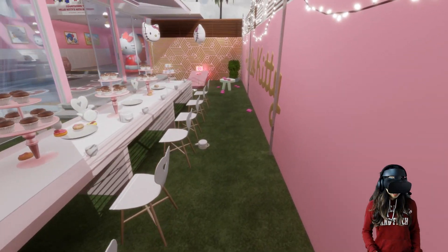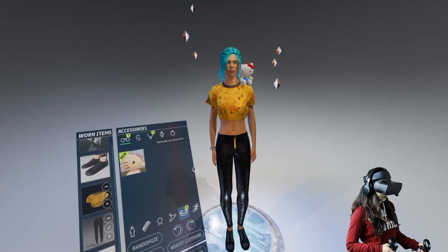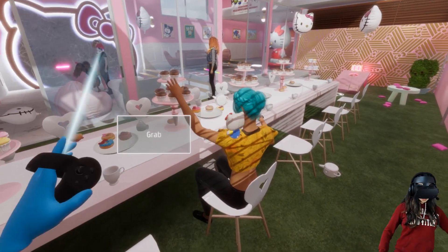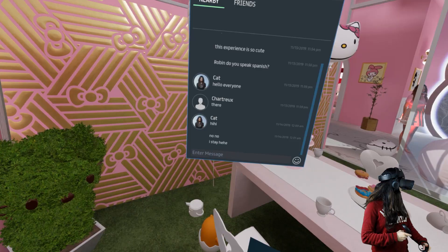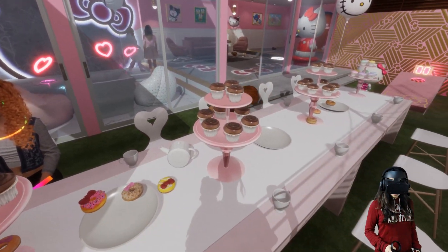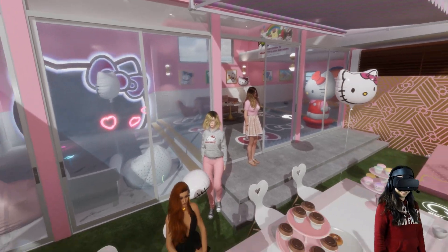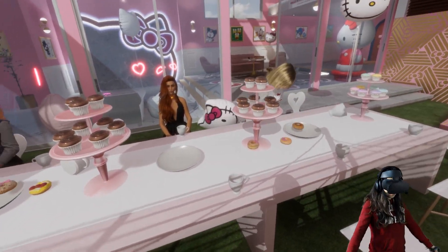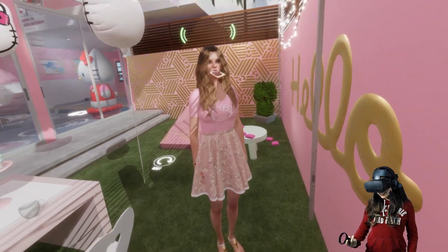I can just sit here. Maybe I should wear something Hello Kitty before I start chilling. Should I go in like this? Let's go with a Hello Kitty plushie first. Now I at least look the part with my Hello Kitty plushy, that's so cute! Are you leaving already? Are you chatting instead of using a microphone? I'm gonna sit on a donut and have some tea.